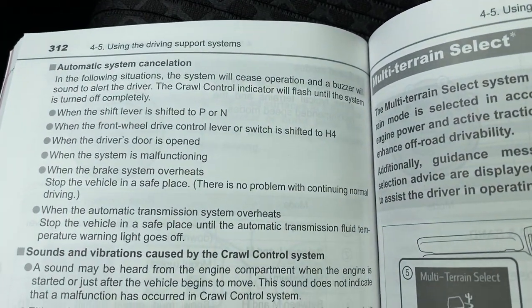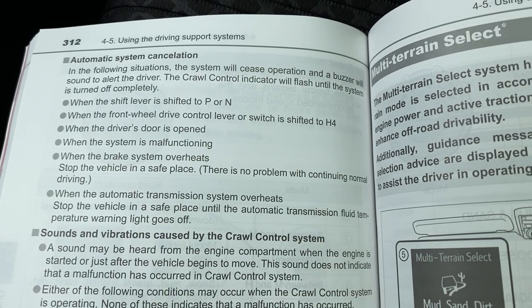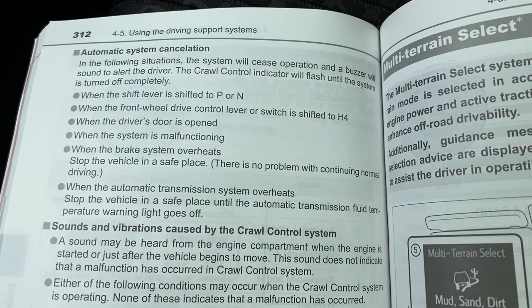These are different ways that crawl control can be canceled out: if you shift to park or neutral, when you're shifted to high four, driver's door open, that kind of stuff.